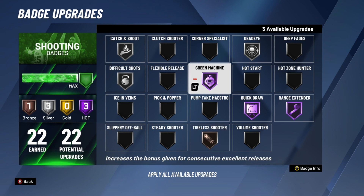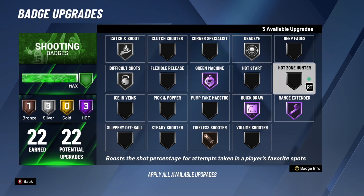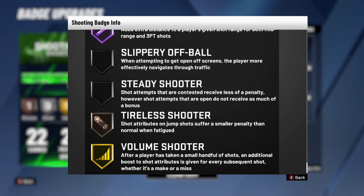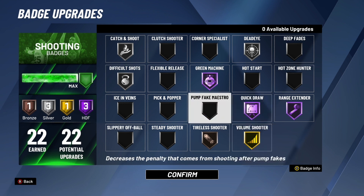Now I'm going to show you the most slept-on, most underrated badge in the game — and it's Volume Shooter. I'm putting it on gold, using my last three badge upgrades on it. Press Y to see the badge info: after a player has taken a small handful of shots, an additional boost to shot attributes is given for every subsequent shot, whether it's a make or a miss. For a player like me who takes 10 to 12 shots per game, this badge is crucial. It's really hard to go cold with this badge — the more shots you take, the easier it is to make them.